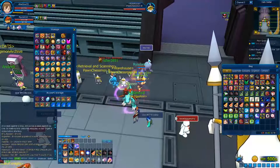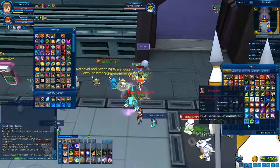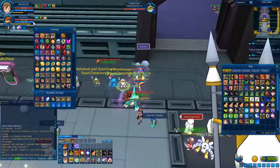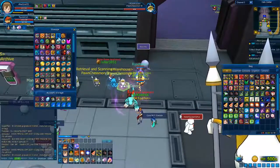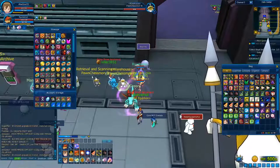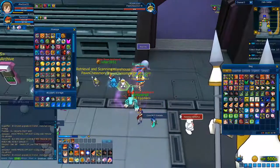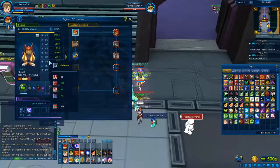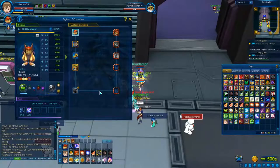I recommend using two things. First, I recommend using the backup disks. Those are really useful for cloning because if the clone fails, your Digimon's attack can be erased in the next cloning attempt. For example, if it was going to raise from 12 to 13 and it fails, the next cloning stage will only raise it to 12 — it won't go higher than that.